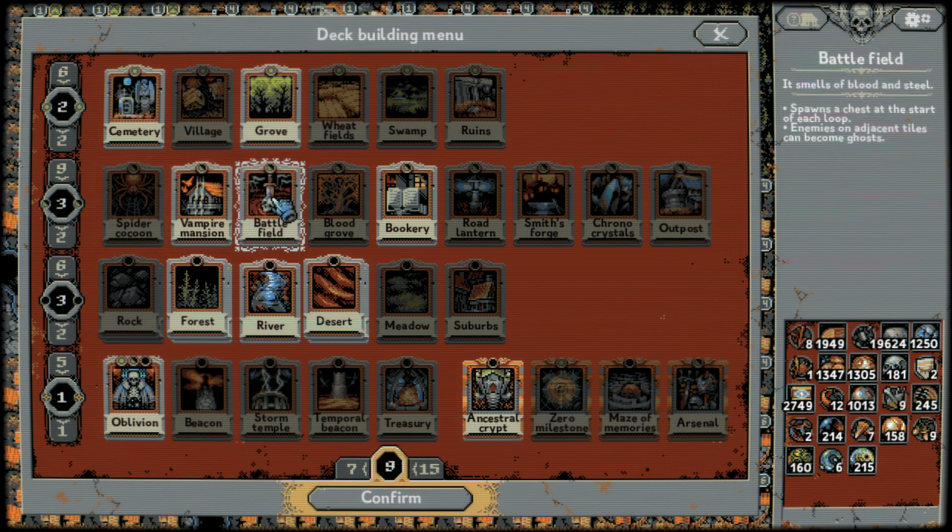Definitely early game, the best enemy spawner is the spider cocoon. The spiders are the weakest enemy in the game by far. They spawn a bunch, which will give you a bunch of gear, cards, resources, etc. Just for straight-up farming, spider cocoons are great, and they're just not very dangerous. By the way, if you want OP supply item builds, check out the description — I'll put links to other helpful Loop Hero resources.